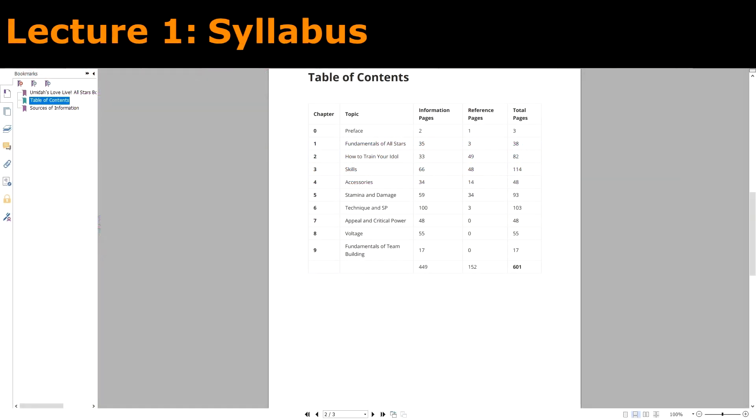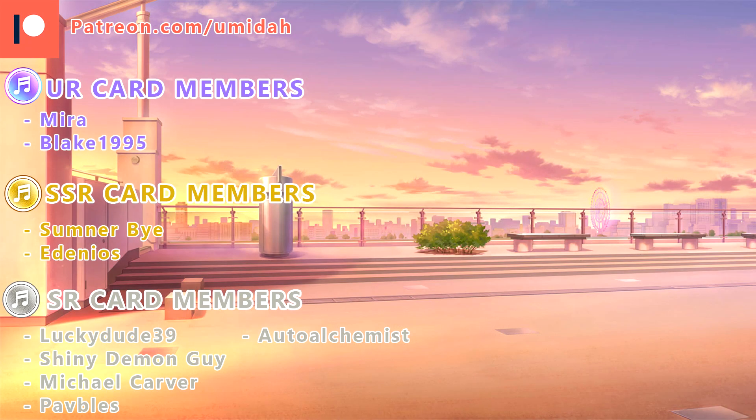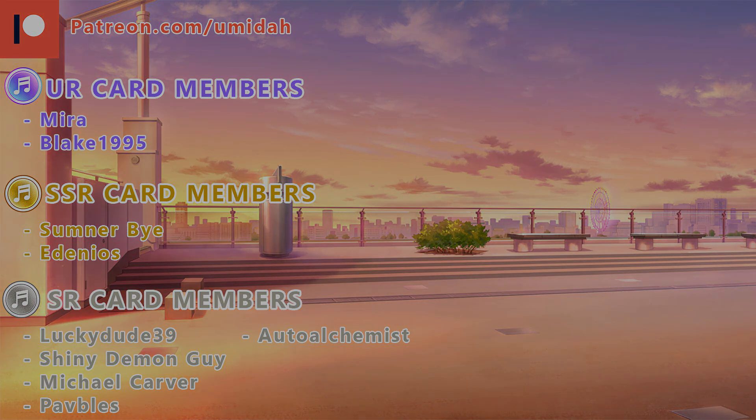In case you didn't know, I finally finished my All-Stars book. You can download this 600-page PDF by becoming a member of my Patreon and pledging $5. Infinite knowledge of All-Stars could be yours, and it comes with the bonus of feeding me cup ramen. Patreon members also get to watch my card review videos early before their public release. At the end of my card reviews is when I shout out my super special supporters on Patreon — all my SR, SSR, and UR card members are shown on screen. Thank you for your immense support, it makes my heart go Doki Doki.